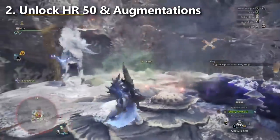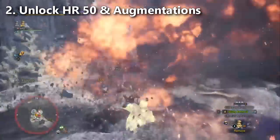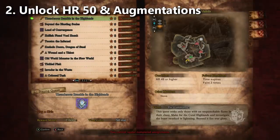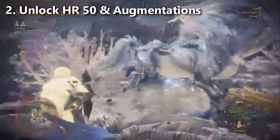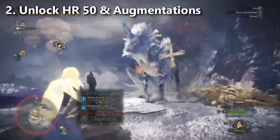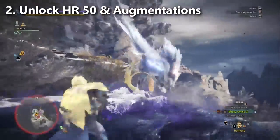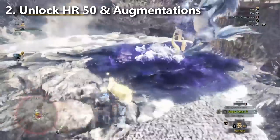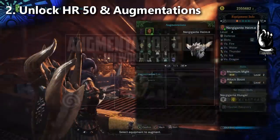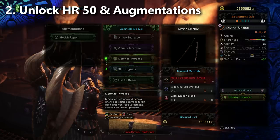Number two: make it to Hunter Rank 50 and unlock augmentations. After story mode is complete, your next job is to reach Hunter Rank 50 so you can unlock the endgame monsters as well as augmentations. You grind monsters for a while, your Hunter Rank goes up, and then you'll be given an extra story mode quest — finish that and it unlocks the ability to rank up your Hunter Rank further. There might actually be a tough early Iceborne boss that you can defeat better if you have the best Gamma Armor from the base game. For those who don't know what augmentations are, check out my augmentation guide — augmentations are basically a way to make your weapon more powerful, and they're very likely going to return in Iceborne.